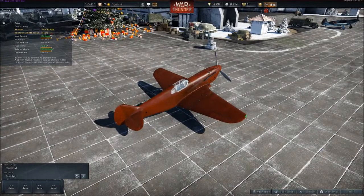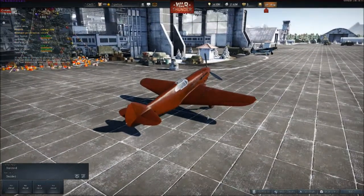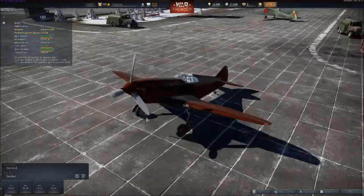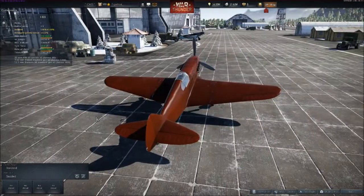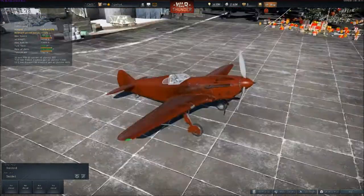My game finally updated and boosted its stats. It was 330-something miles an hour, now it's almost 400 miles an hour top speed. This is supposed to be a prototype LaGG — something that was not great in World War 2 in terms of LaGG standards, and a prototype would be even more lacking in most cases. But remember, this is War Thunder, it's developed by Russians, so anything Russian is going to be overpowered and over-performing.